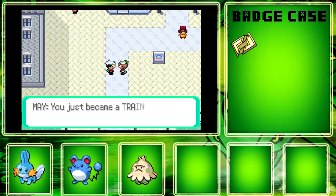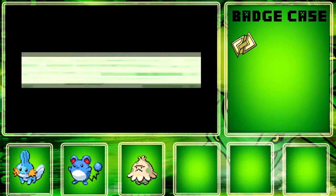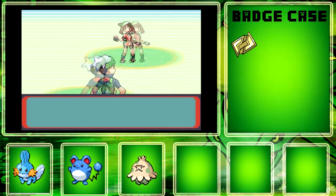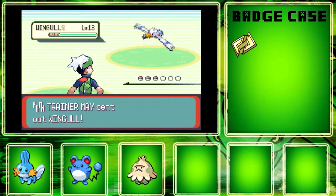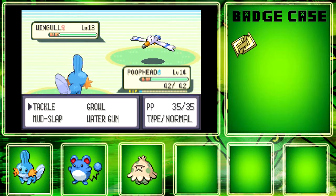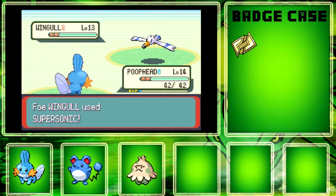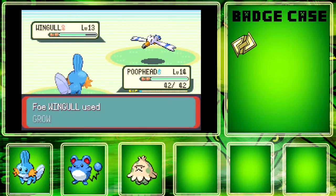So if you're playing Emerald, you can battle her. She'll still have the Wingull and Treecko, so she shouldn't be too hard to take out. I'm just going to keep Poophead in here for now, although Supersonic is very annoying.